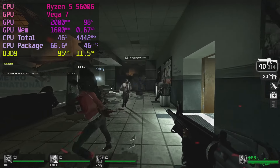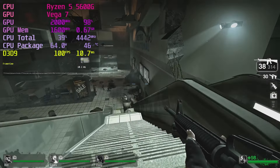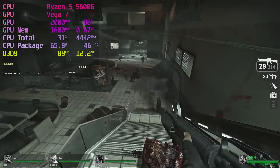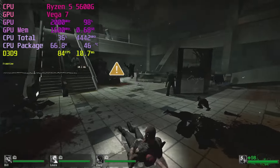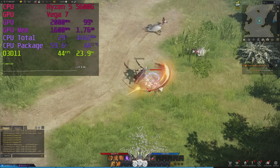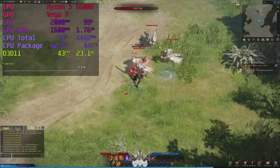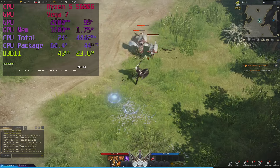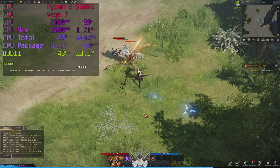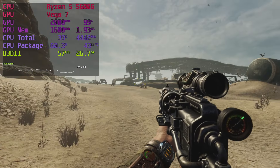Left 4 Dead and Left 4 Dead 2 are still popular games — easy to run with smooth high frame rates. Left 4 Dead is also a candidate for CPU rendering and 4K testing. Lost Ark is definitely well playable; when I test MMOs, people ask why I didn't try end-game content, but I simply don't have hundreds of hours to progress my character to that stage. Metro Exodus runs better than you could reasonably expect — at full 1080p, the frame pacing was alright and the Vega 7 pushed over 30fps on average.